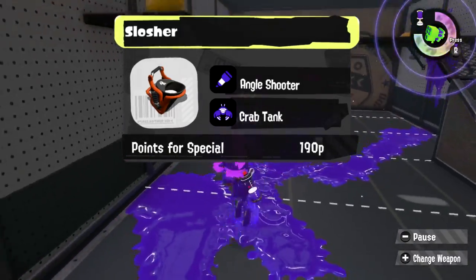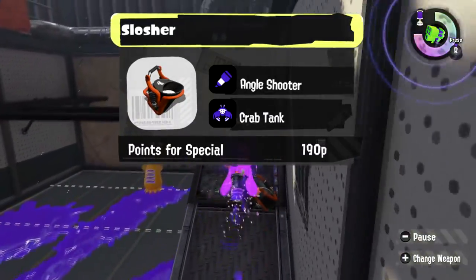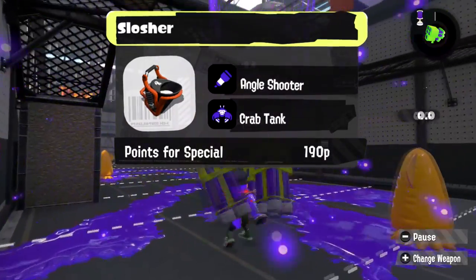For the Slosher, I think it'd be fun to give it the Angle Shooter — give it that little bit of chip damage that it needs to finish off a kill — and also give it a Crab, like the Splatoon 2 Baller.